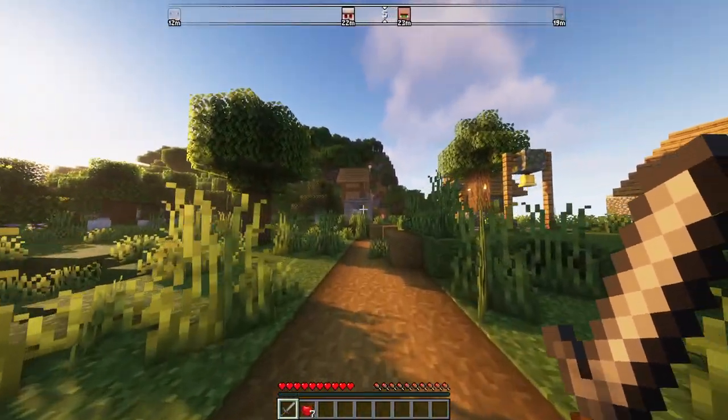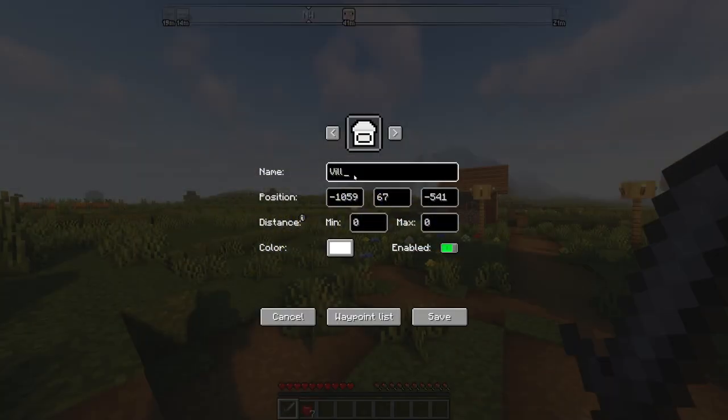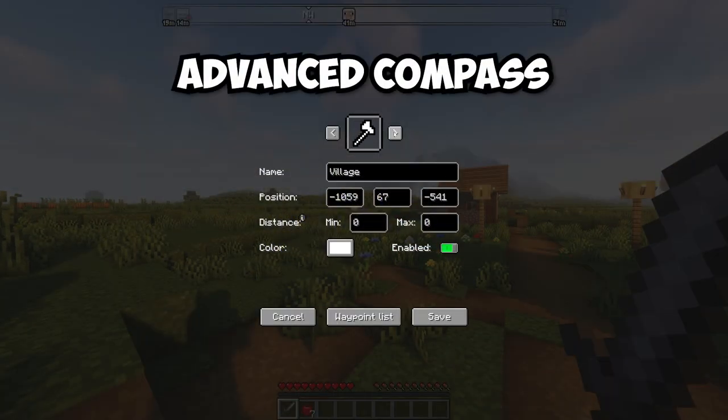The Advanced Compass mod adds an RPG style compass to the top of the screen. This mod also allows you to set waypoints which will show up on the compass.